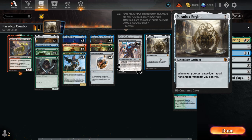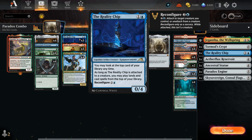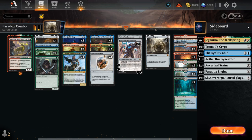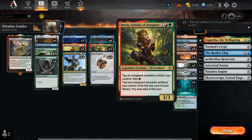We still need lots of spells to keep untapping everything, and that's where the reconfigure on Reality Chip comes in handy. We can cast spells off the top of our deck and play a land for the turn as well. If we get stuck with lands on top, the new Scholar of Antiquity can tap two untapped non-token artifacts to exile the top card of our library and play it this turn — getting rid of excess lands and finding more spells. It can also tap artifacts to add green mana, or even tap Paradox Engine itself since it untaps with its ability, letting us make a lot of mana and see a lot of cards.